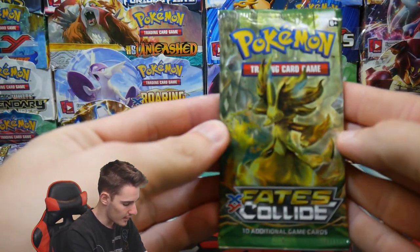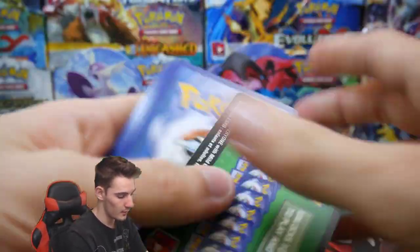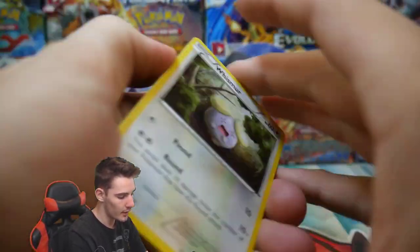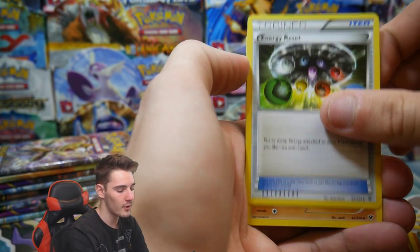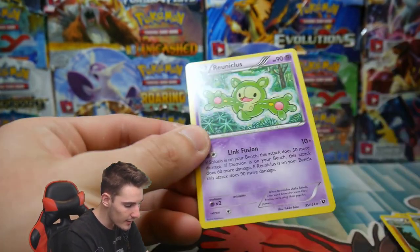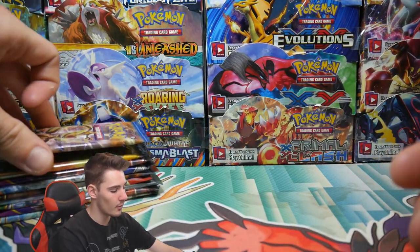Fates Collide. Come on, Umbreon — I know you can hear me, you are in here. Please tell me you are in here. From the pack we have a Fennekin, a Jigglypuff, Riolu, an Energy Reset, Pupitar, a Wormadam, a Superior Rare Reverse Hollow, and a Reuniclus Regular Rare. Not the card that we were looking for, guys, but it's still an awesome card.